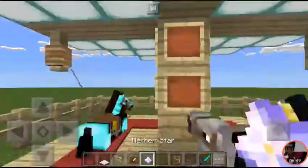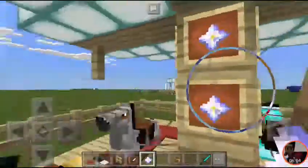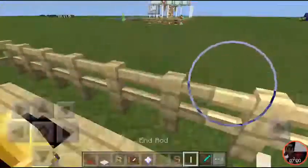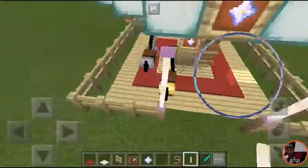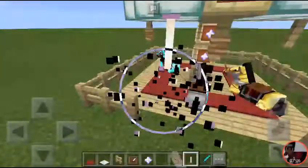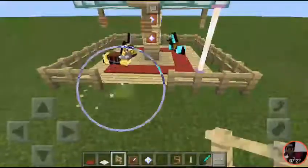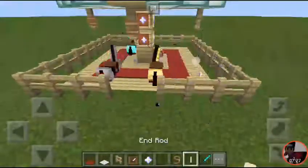Put the next star on the inside. Now take an end rod and let's decorate it. Before that, we need to make a gate for entry, obviously. After putting them in the store, place the end rods. Let's put them here, and here all around.